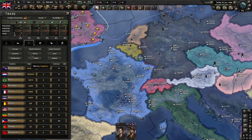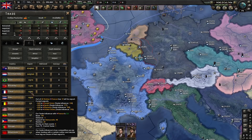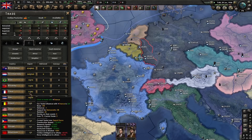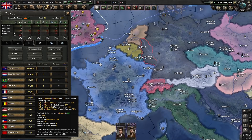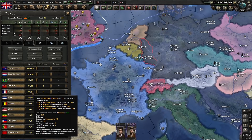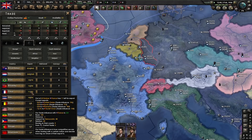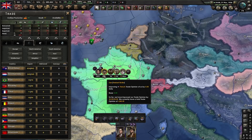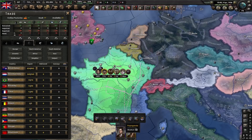Control trade is diplomatic pressure, but for trade. If France is exporting rubber and only 10 is available to us, running this mission slowly increases how much we can import. How much you can forcefully buy is based on your trade influence. You can use control trade to get yourself a little more of that pie, though it doesn't do a whole lot.